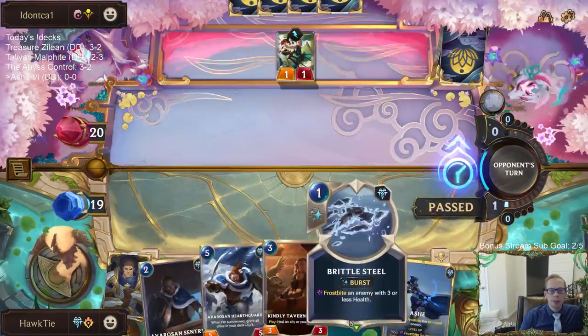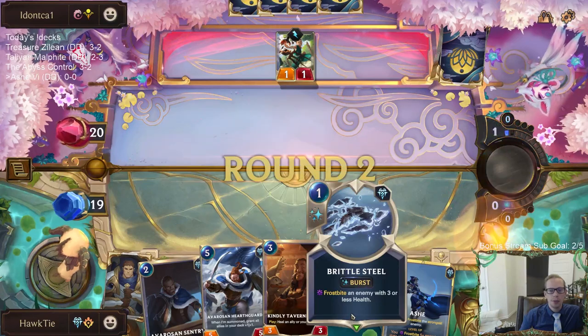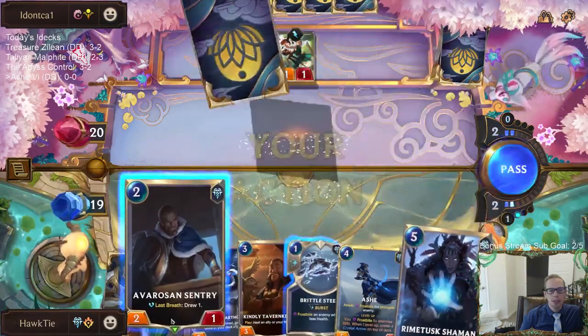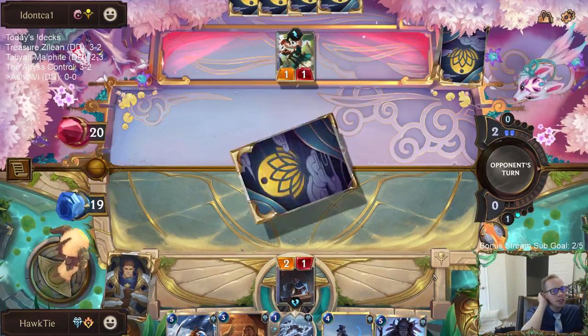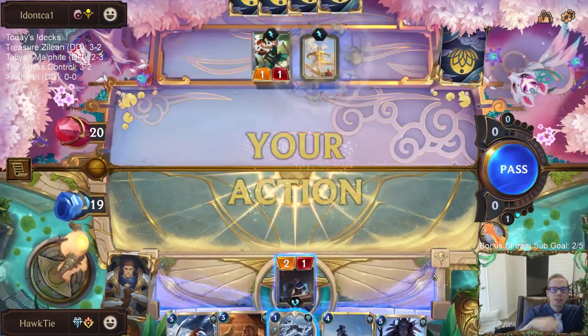I like Brittle Steel a lot, especially with Hex Core Foundry, because it's really cheap — you want cheap spells with Hex Core Foundry. There are two Brittle Steels in here. I could see having three Brittle Steels with Hex Core Foundry.